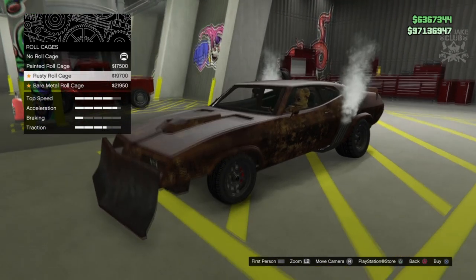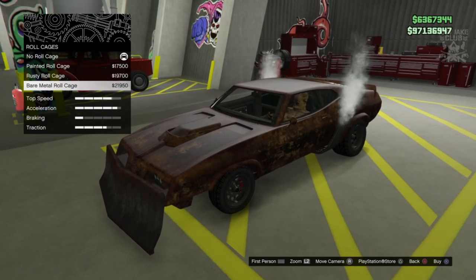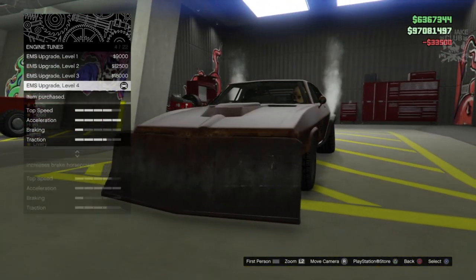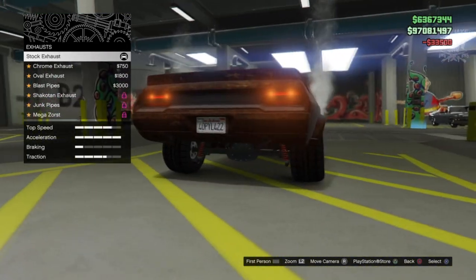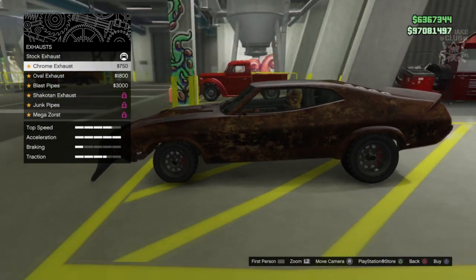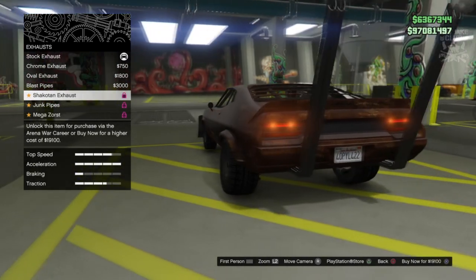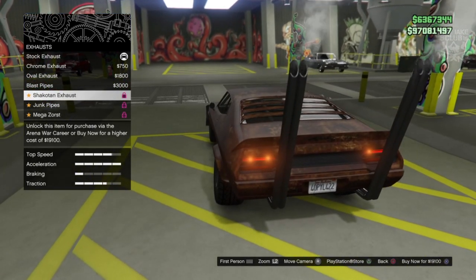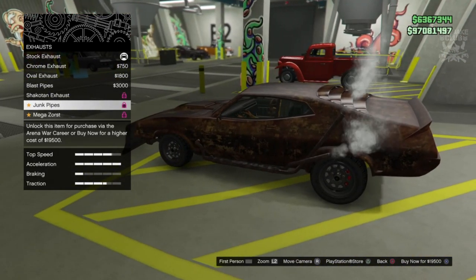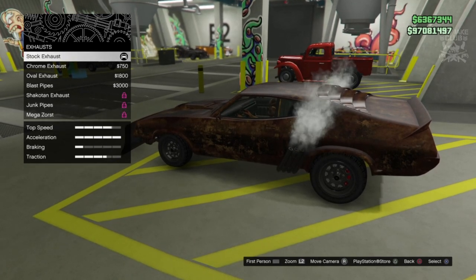I believe he does have a roll cage in it, so we are going to be purchasing a roll cage — we're going to go with a bare metal roll cage. Then we're going to go to the engine, we're going to get the level four upgrade. The exhausts — pretty sure we're not going to change these because the stock exhaust is pretty much what we need. And there we go, it does remove them from the side which we don't want — there are some jank looking exhausts — so we are going to stay stock for the exhausts.